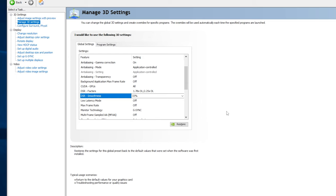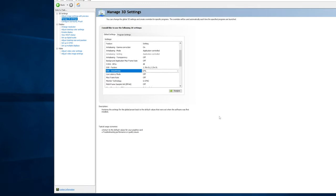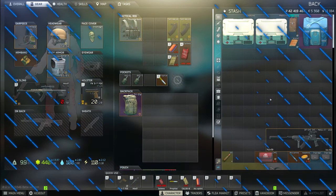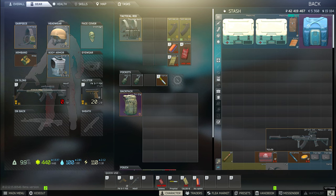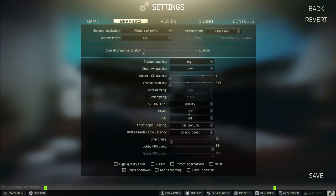Once that's done, go into Escape from Tarkov and you'll have two extra options available under graphics settings above your native resolution. Select the one you want to use, go down to DLSS and set it to quality, click save, and you're good to go.